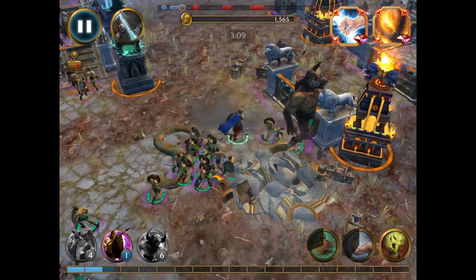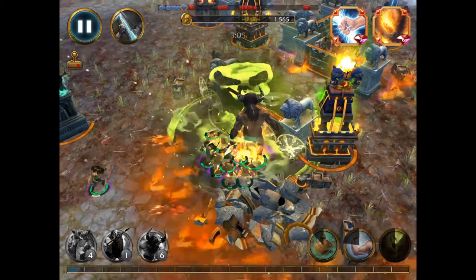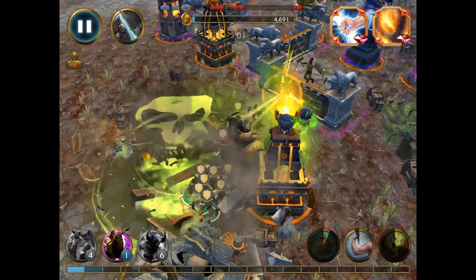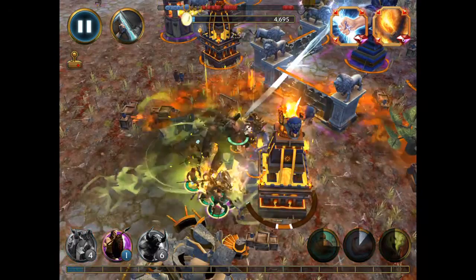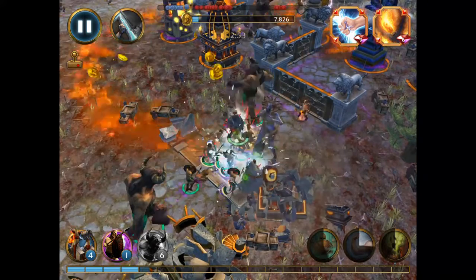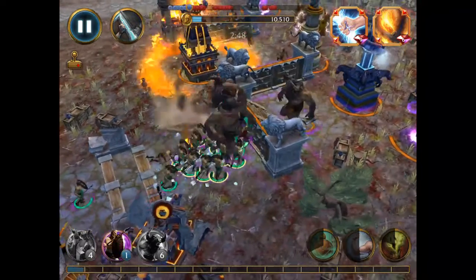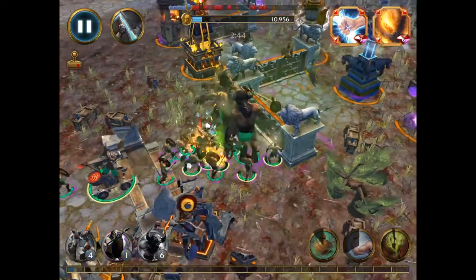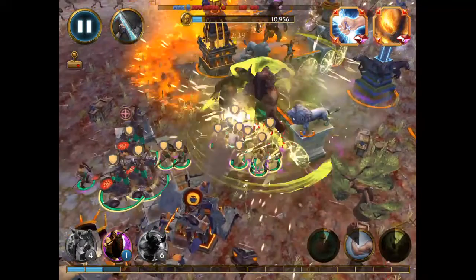The main thing to watch out for is you want to go into defensive mode against the Lapidus towers, especially if you hit them at the beginning. With this setup you've got no healing, and they really take out your Spearmen and Minotaurs pretty quickly. So you just want to stay in defensive mode for a while and let your troops build up.